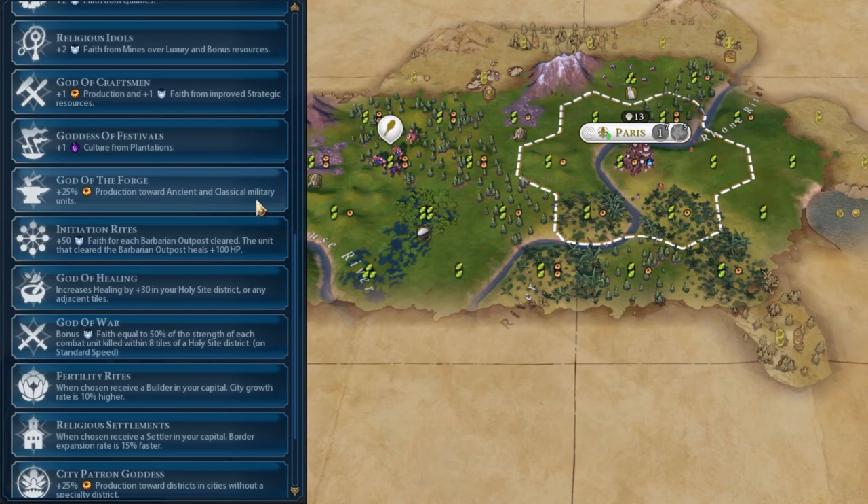God of the Forge is kind of an omission — it's definitely good for domination victories if you're going for a very early push. It's seriously not that bad of a Pantheon. The only problem is, especially on high difficulties, you're unlikely to want to invest that heavily into military even on domination, because the AI builds walls quite quickly and has quite good units early. So warring with them at this stage isn't ideal, but it isn't a bad one to go for if you see the opportunity — swordsmen, archers, and horsemen all become available quicker, provided you get your strategy right.